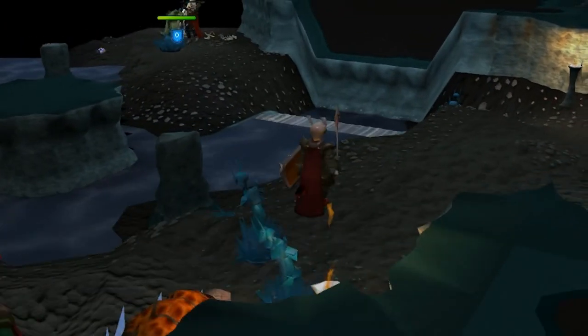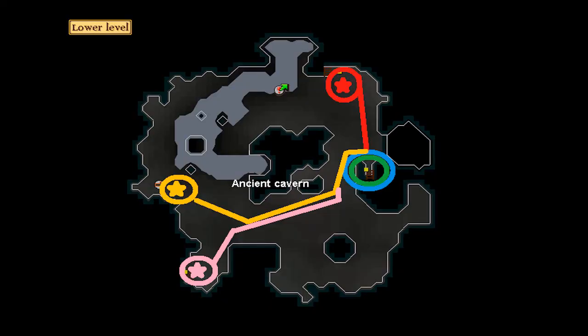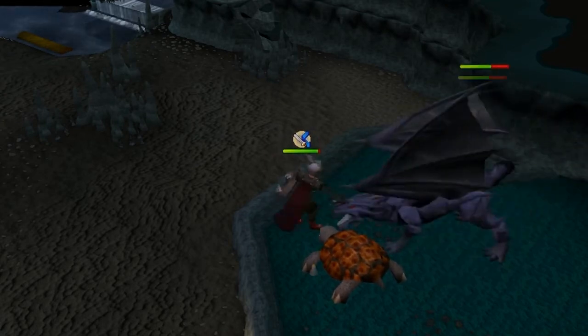Now let's get to the dragons. Once you've chosen your method of getting to the caverns, there are a few ways to get to the dragons themselves. Looking at the map, there's a red star to the north — this is where you come in from the whirlpool entrance. The orange western star is from the fairy ring entrance, and the pink southern star is the ladder from Kuradal's entrance. All paths lead to the circled ladder, which leads right up to the mithril dragons.